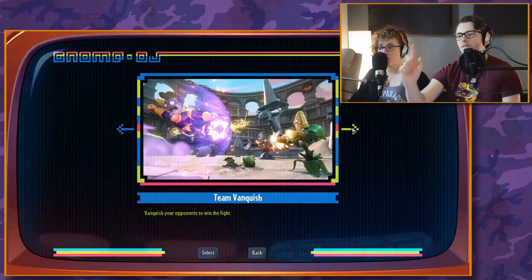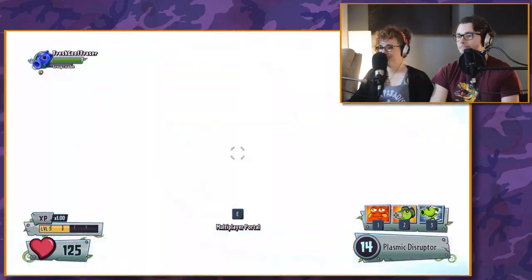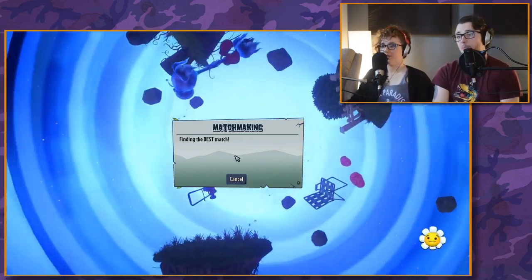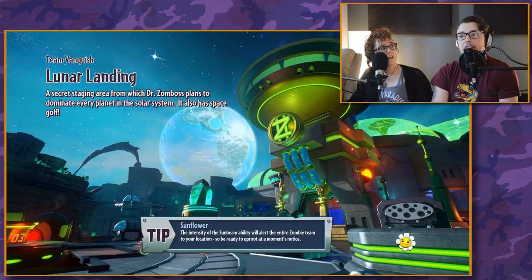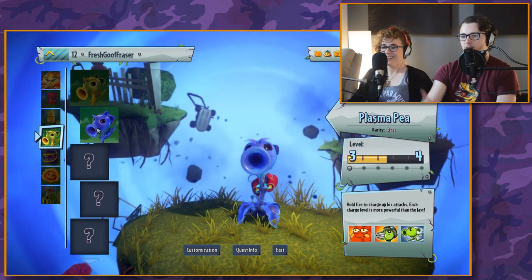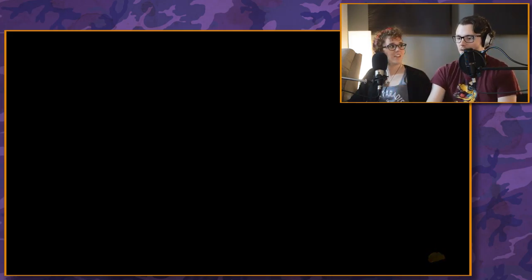So Team Vanquish — whoever kills the most people wins. You're on a team so your team might carry you. I think you'll have a lot more fun with this, it's a lot more simple than Counter-Strike despite the different classes. I've never been a zombie, I like the plants more. There's no two classes that are the same — they all play differently. You can click the P then click that — that's the normal P-shirt. This guy's got a little charger thing.